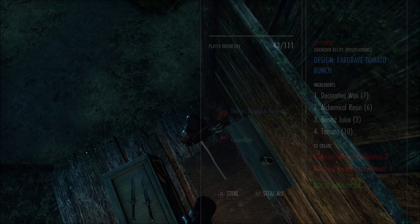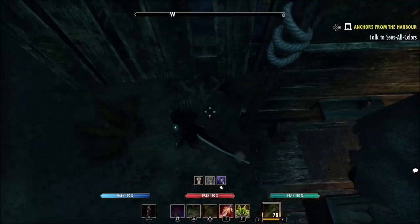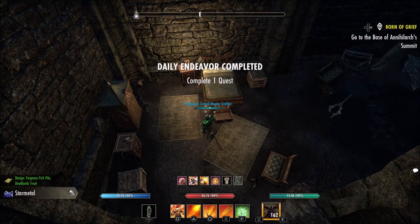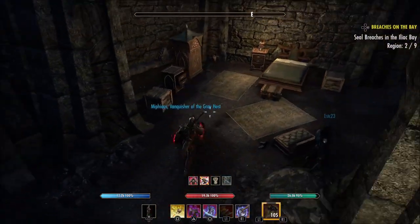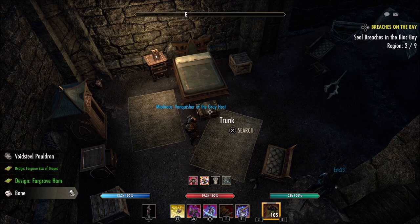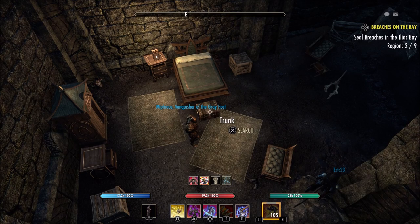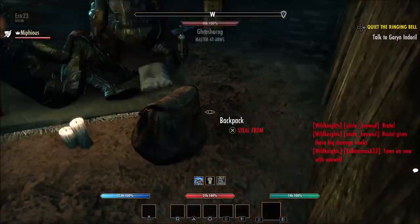Aloha bros, long overdue for a furnishing plan farm video — it's been a few months since the last one. I think we found a pretty good one here with the new DLC in the Deadlands. I'm going to show most of this in the Wretched Spire, and then show you how to use the Deadlands portals after. Here's a bunch of clips in the background showing the plans we found — a lot of Fargrave plans and a little less Deadlands.